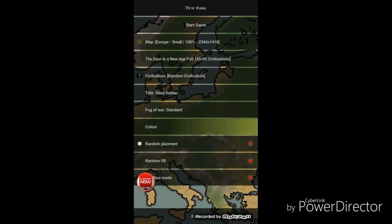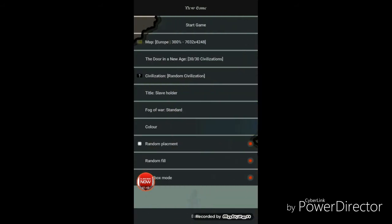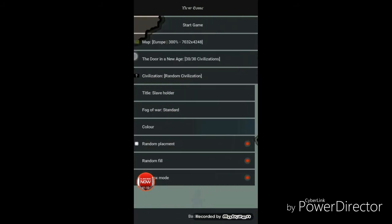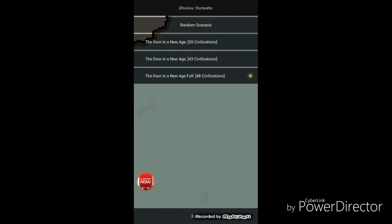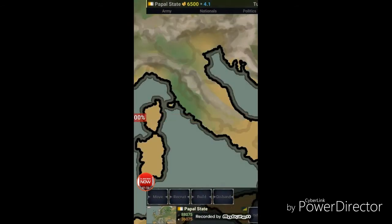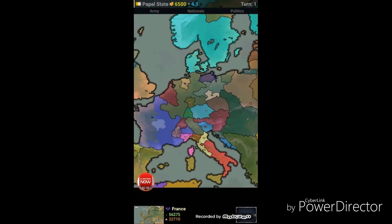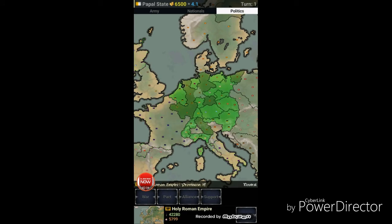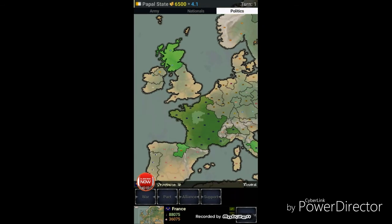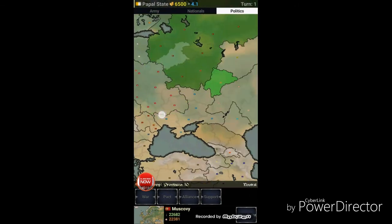There's another one. All we have to do is make it a large map this time — and this civilization. So there's 48 civs now in this version. Press start and boom. So France is in a pickle. These guys are all allies together. I'm allied with this guy. They're allies together. So yeah, there's like alliances in this one.